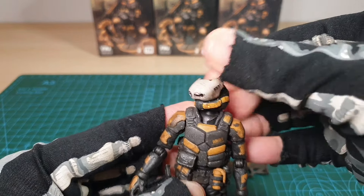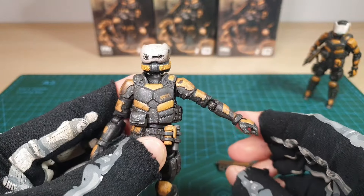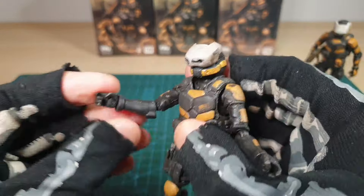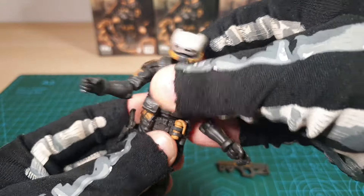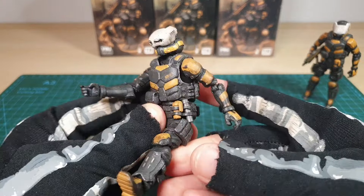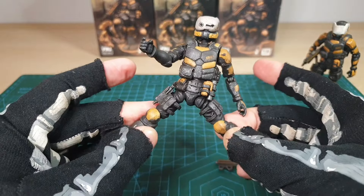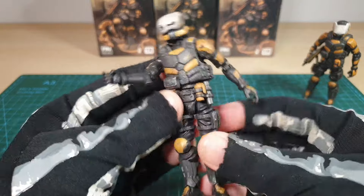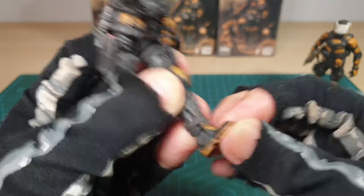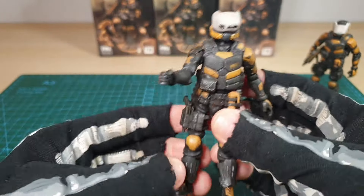Articulation: the head moves normally on the ball joint, also with the neck. The arm goes all the way around, up about there, bicep twist, bend, twist in and out. The torso is hindered by the body armor. The leg can go up about there, though the Jean-Claude split is hindered by accessories. Tight double knee bend, very good — down, up, foot pivot left and right. The usual stuff. Armor bits can be removed if you want.